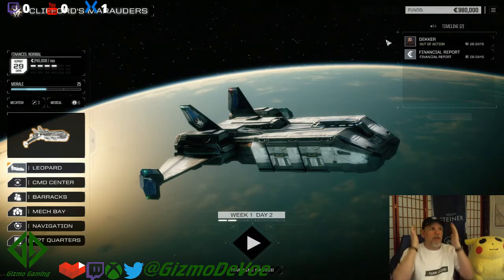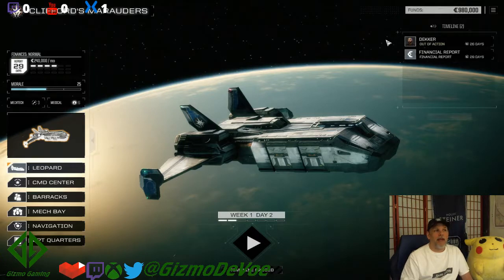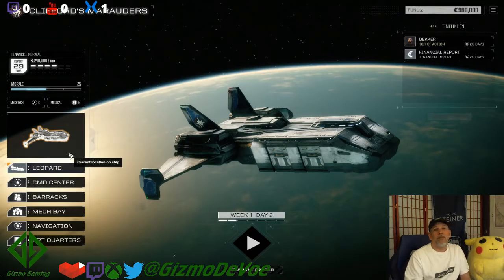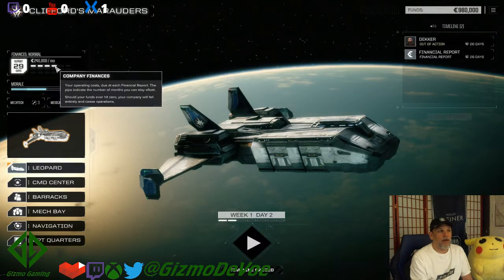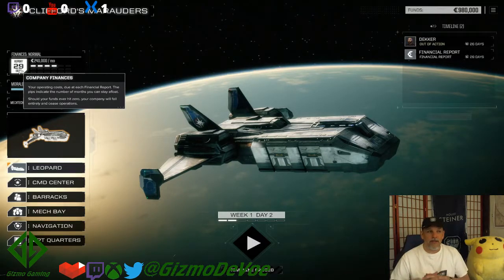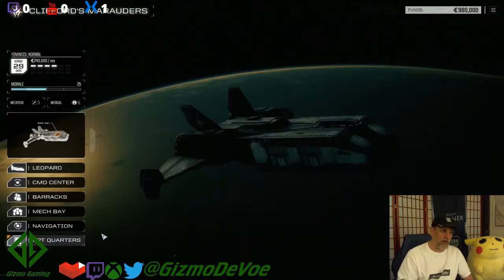So I want to talk about a couple things. The first is that when you're starting the game off, the main thing is you don't have a ton of money and you're going to have to figure out how to manage all of that. Right now if you look at our finances we have 980,000 C-bills, we're blowing through 240,000 C-bills a month, which gives us about four months until we're done - just a little bit over 20k over. We only have four dots filled out of 18 total, and there's 29 days until our first financial payment is due.